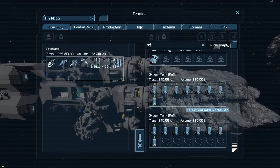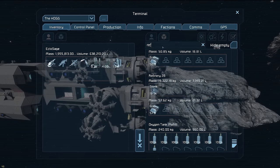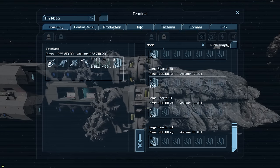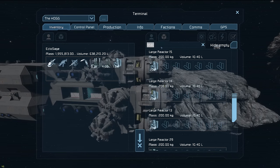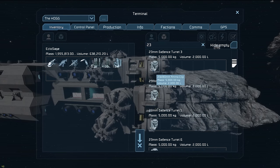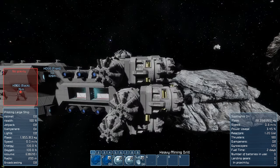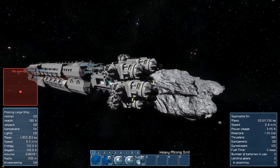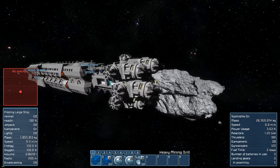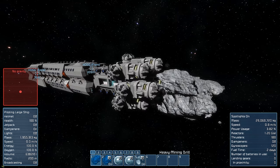Also, by the way, I do have a bunch of oxygen tanks on this ship. And if I go ahead and check the reactors, I put 200 uranium in each of the reactors, and in all of the 23mm turrets I put 100 ammo in there as well as the front turrets. So everything is also survival ready — if you go ahead and download this ship, you can expect to be using it in survival that very minute. Mind you, it's a big ship — I don't know how your computers will handle it.